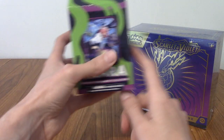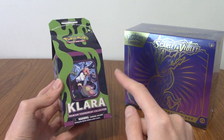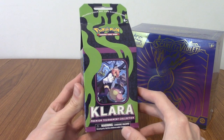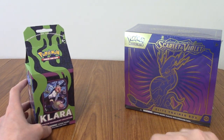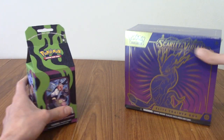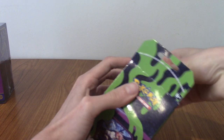The Clara Tournament Collection came out recently, along with the other guy. They're both from the DLC of Sword and Shield, if you've played that. I just went for this because I prefer Clara. I wanted to open up some more Scarlet and Violet as well - I've done some off screen. So we've got a ton of packs to get into. I'm going to start with the Clara Collection and then go into Scarlet and Violet, because that's the newest set.